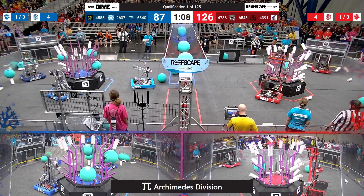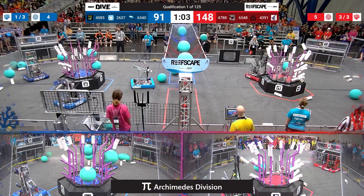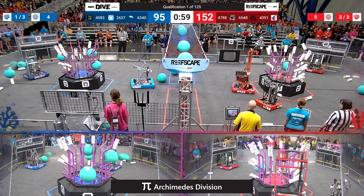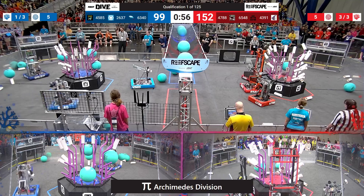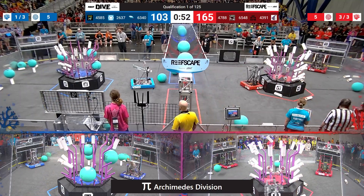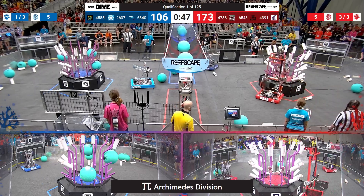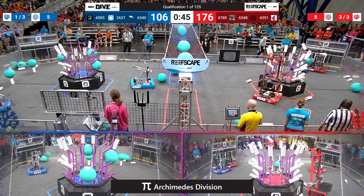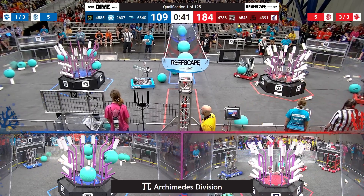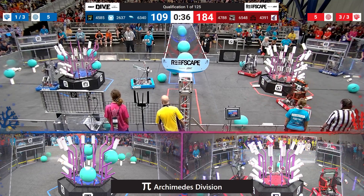Looks like the Red Alliance is getting very close. They show one of the three required levels. 23-67 Phantom Cats, the Blue robot over there appears semi-stationary — that's 45-85 Husky Robotics from Hillcrest High School, still sitting in what appears to be their starting position. Red Alliance has completed three out of three levels required to get the coral ranking point. They will likely get the auto ranking point and the coral ranking point.